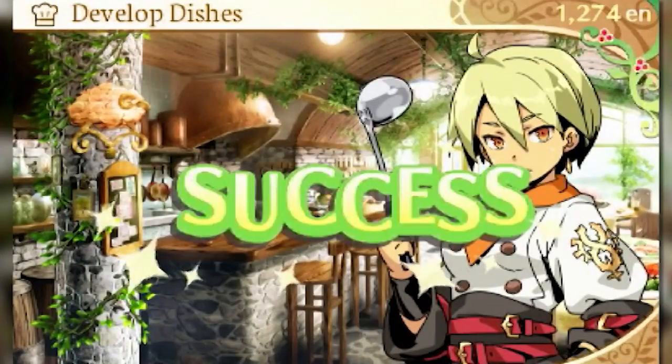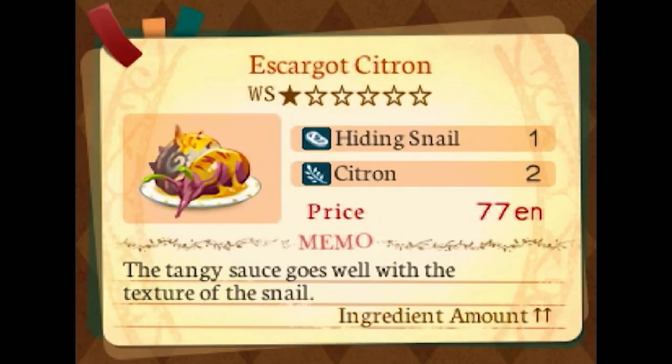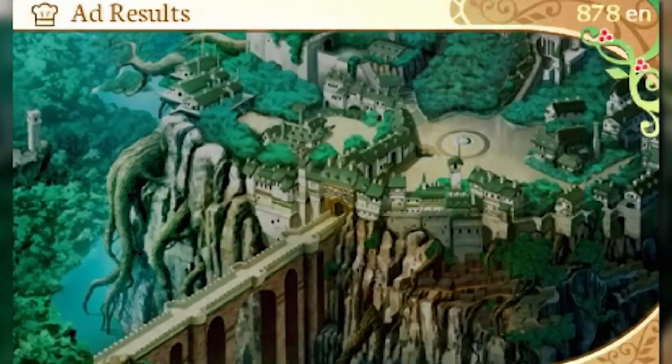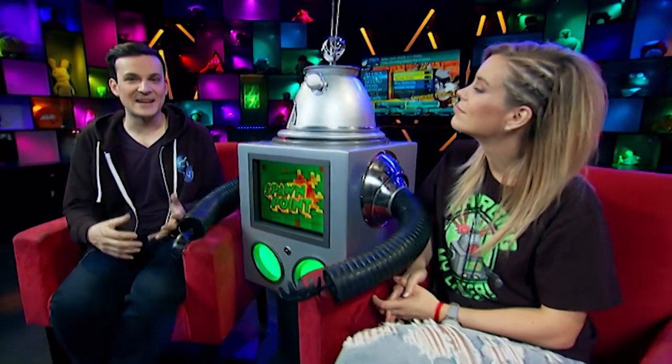Something that gives this RPG a unique flavour is the ability to combine ingredients to discover meal recipes. These can give your party certain buffs, and you can also advertise them to different areas of the town to earn cash while you're off adventuring. It's pretty quirky to have a cooking mechanic in this kind of RPG, but this game has a lot of quirks.